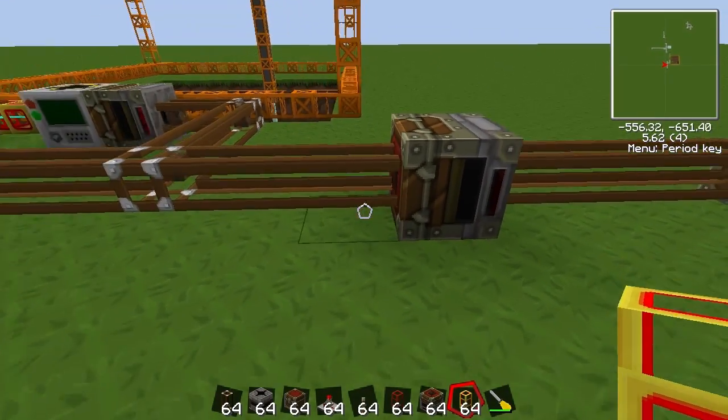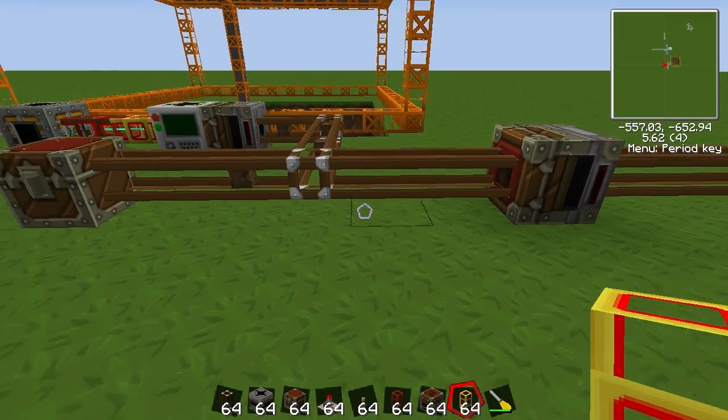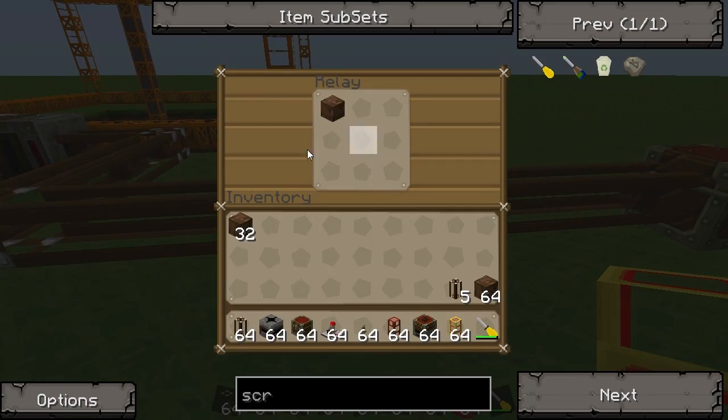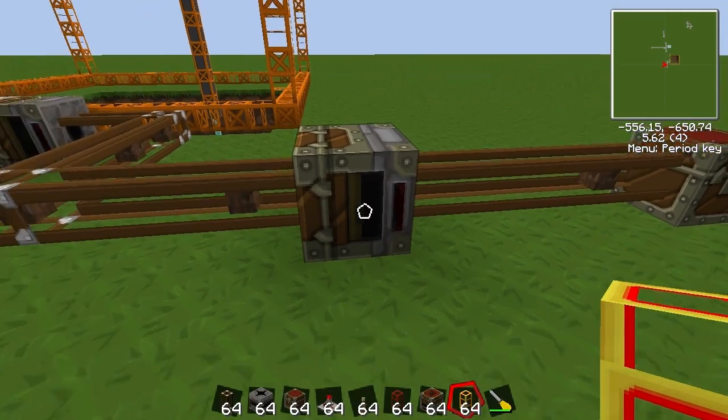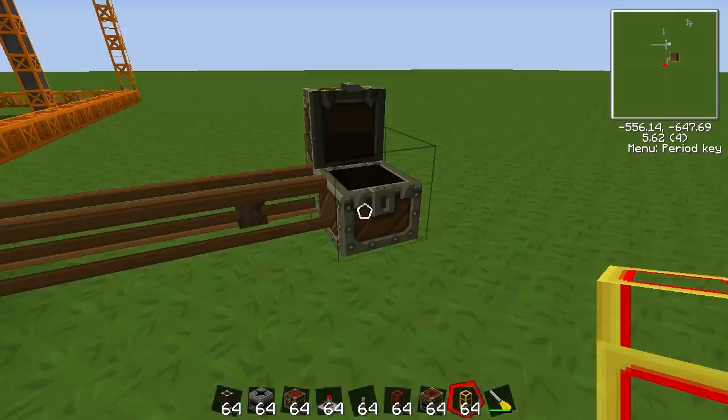Now these don't need a redstone pulse. They just count as a valid destination. Because it takes this as the next valid destination, even though they don't actually stay there. But because it's an inventory slot, it counts it as the next destination — but then the relay just pushes it on anyway, so you're fine.